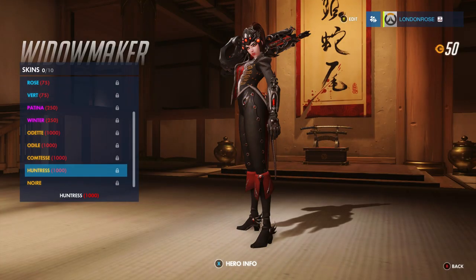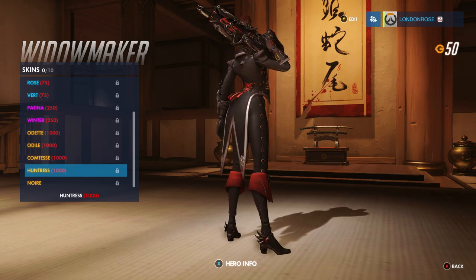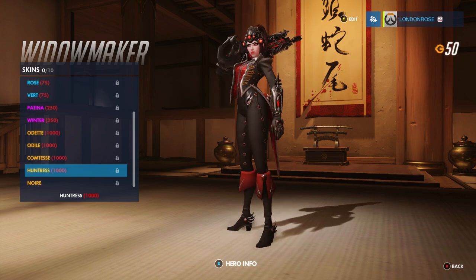Widowmaker's Huntress skin has her with a pale white complexion and fancy black and red tailcoat, outfit and boots. Even her gear has a gothic vampiric look to it and I want to steal all of it. Yeah, I'm seeing a trend in my choices here.